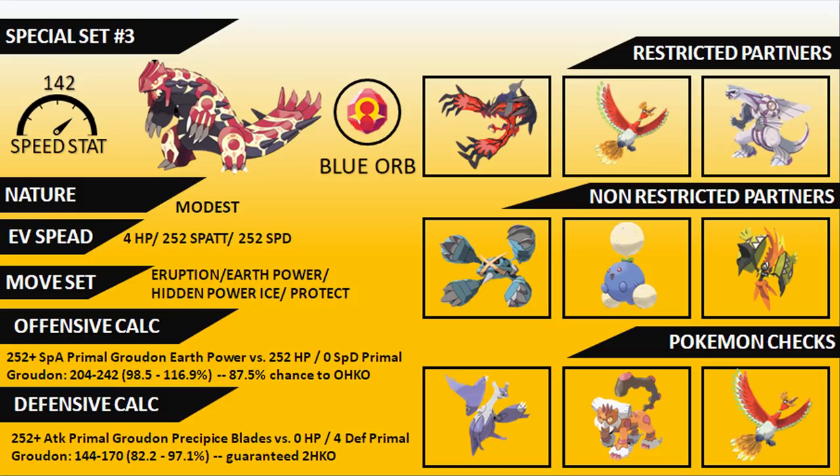Offensively, 252 Special Attack Primal Groudon's Earth Power versus a 252 HP / no Special Defense Primal Groudon is an 87.5% OHKO — any chip damage from something like a Mega Salamence Hyper Voice will secure the knockout. Defensively, without any investment, a 252 Attack Primal Groudon's Precipice Blades versus this Groudon is a guaranteed OHKO, so in most one-on-one situations against a slower Primal Groudon you'll win most of the time.